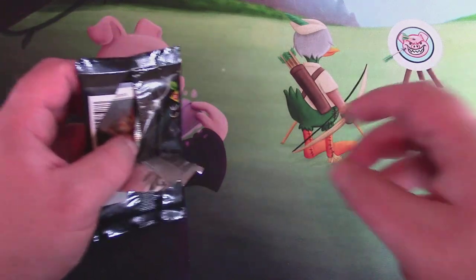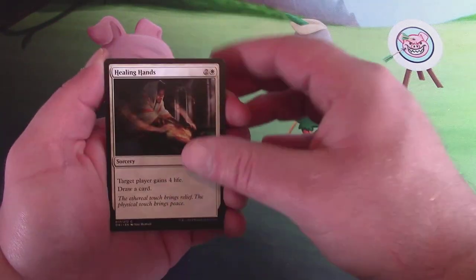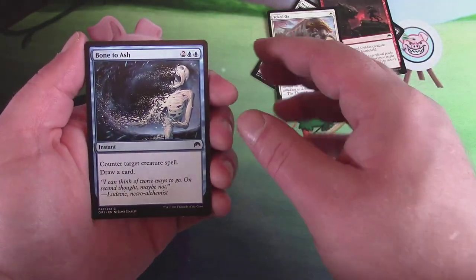Why am I pink? This lighting is weird. Alright, so quickly going through mine: I've got Healing Hands, Infernal Scarring, Dragon Fodder, Yolked Ox. Not looking good for the elves. Our packs are exactly the same.